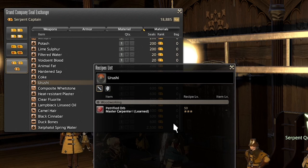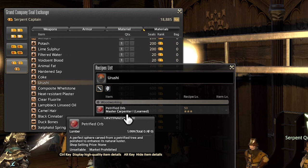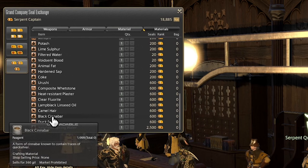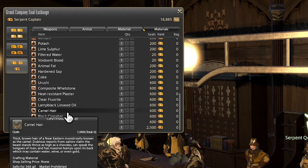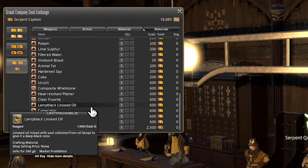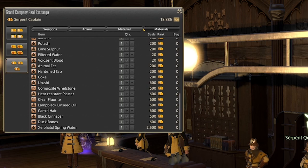Next we have Urushi, used to make petrified orb, which can be traded to Talon to upgrade your level 50 crafter tool to be a little bit more shiny. It also makes the Hygen Armor Display, which is a tabletop furnishing item. The rest of the items — the composite whetstone, the heat resistant plaster, the clear fluorite, the lamp black linseed oil, the camel hair, the black cinnabar, and the duck bones — are all used basically exclusively for Talon-themed upgrades. So if you're not interested in upgrading your level 50 crafter tools with Talon, none of these items are really going to be too interesting to you.